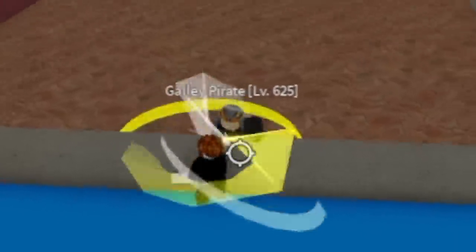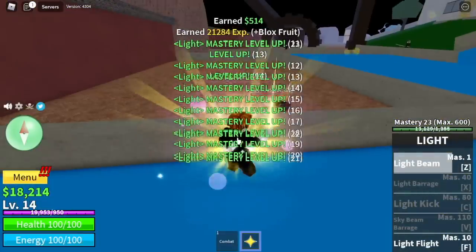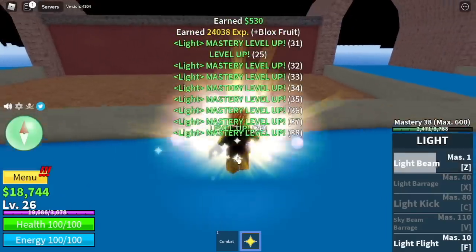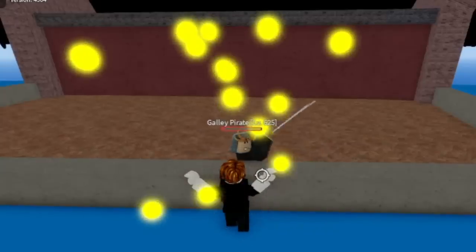Here you're going to do the Gali Pirate Strat — just lure them here, no damage. Grinding levels and mastery is really fast here, so make sure to take advantage of this. You will unlock your third skill, the Light Barrage. Now you have two skills to damage your enemy, plus the Light Sword.